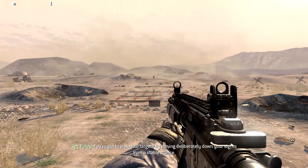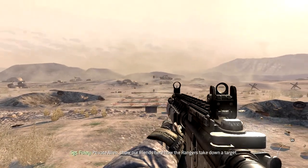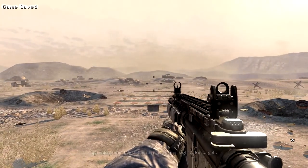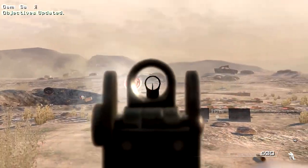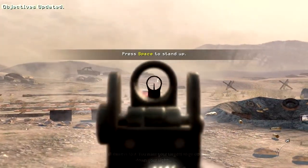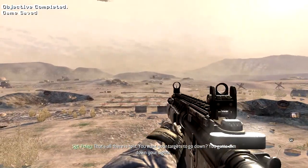You've got to pick your targets by aiming deliberately down your sights from a stable stance. Private Allen will show our friends here how the rangers take down targets. Crouch first, then aim down your sights at the targets. That's all there is to it — you want your targets to go down, you gotta aim down your sights.